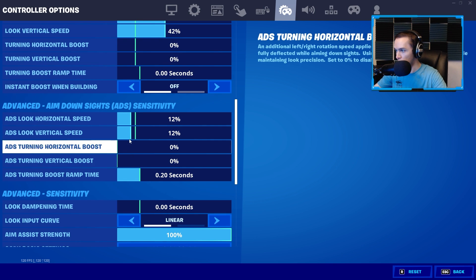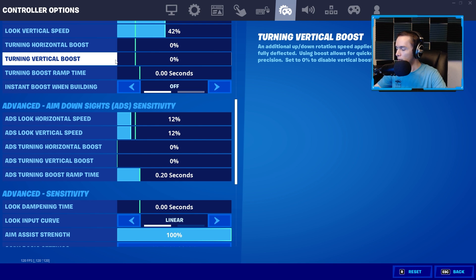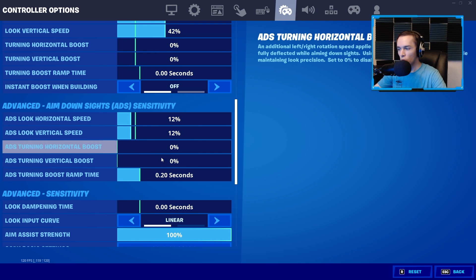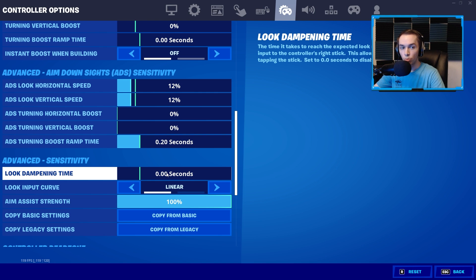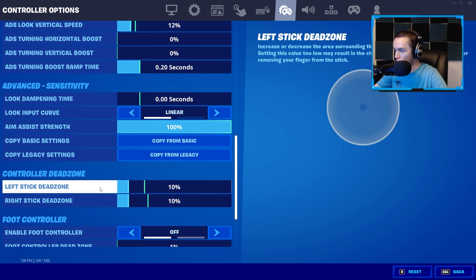Look Dampening Time you want as low as possible. Having the boosts on and the look dampening time just makes your aim more inconsistent because it changes how your sensitivity feels in a given fight, and I want my sensitivity to feel as consistent as possible so I can perform consistently. I use Linear instead of Exponential. There are countless videos on this, but I feel like Linear is much better for building and editing. There are good players that play on Expo for sure, but I've played on Linear for a long time and I like it.